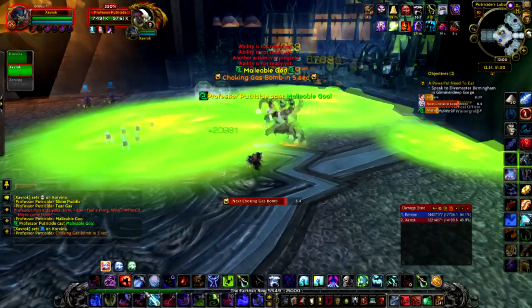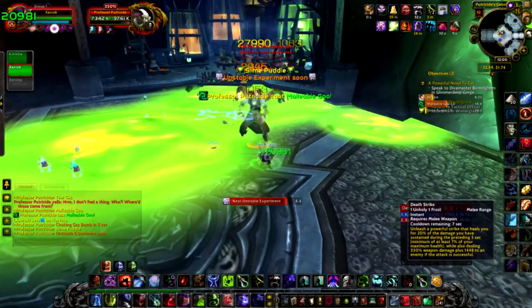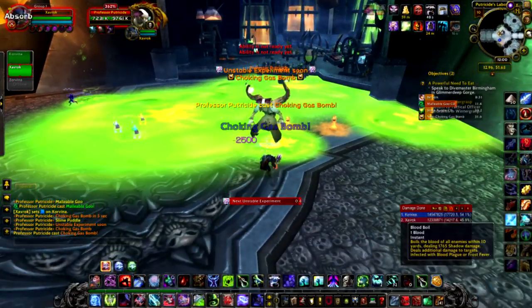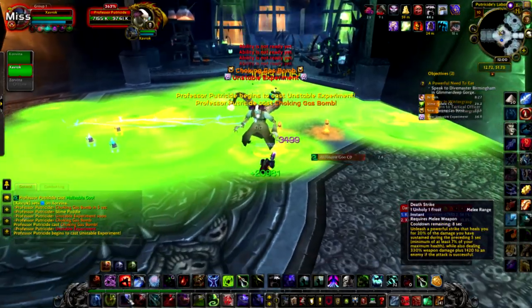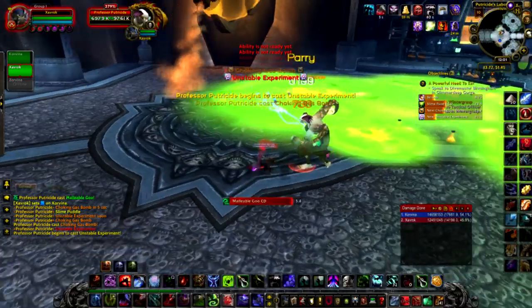That 70,000 damage is split between anyone who's nearby, so if one is going to explode make sure you're both close so you can split the damage. The orange adds also put a damage over time on a certain player and will do extra damage when they reach them, so you want to kill them as fast as you can.